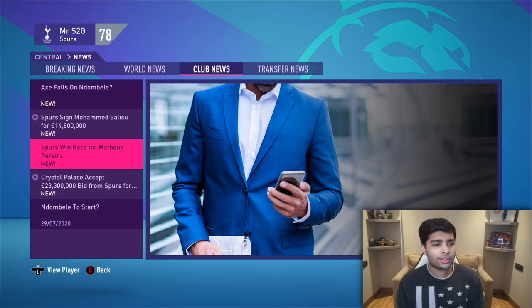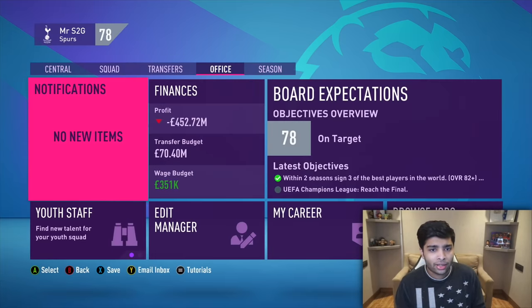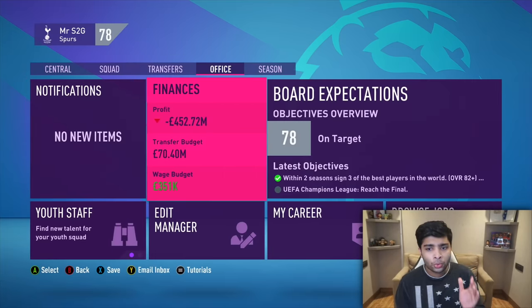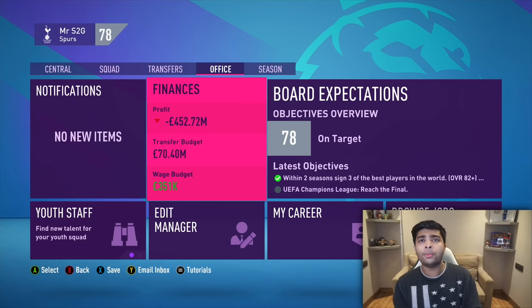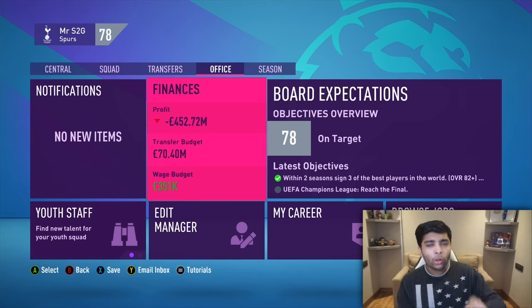We've just wrapped up three signings: Zaha, Matthias Pereira, and I decided to go for Salisu because he was available for a bit cheaper from Southampton. Somehow our budget has gone up to 70 million — that's probably because of season ticket sales. We've got three players left to sign and a bit more money now, so I think we can make some more big signings.